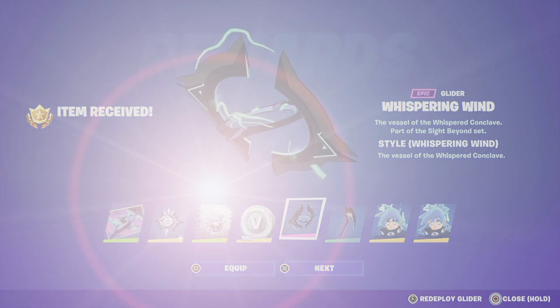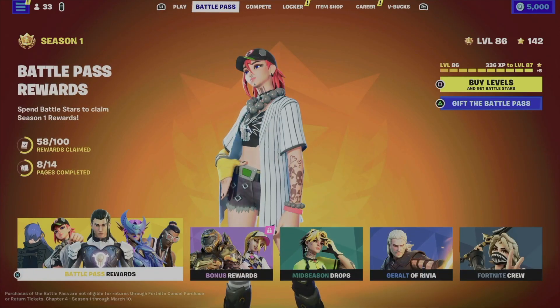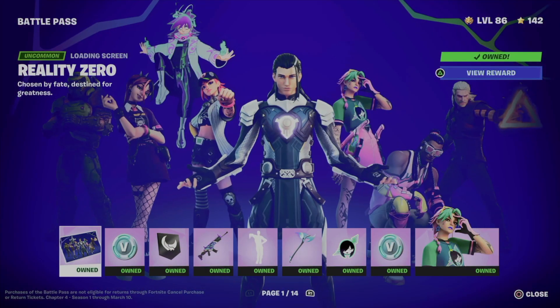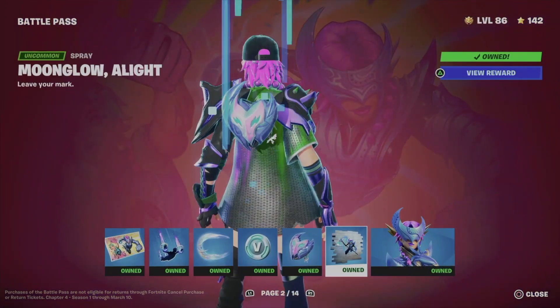Hey guys, on today's video we're going to take a look at your battle pass. Let's get started. Tap on the battle pass, first option will say battle pass rewards, tap on it, and from here just go all the way to the right.